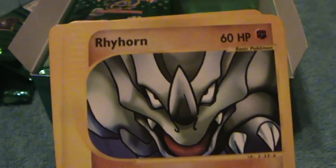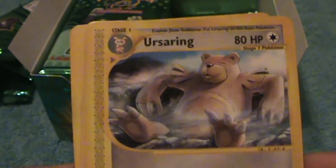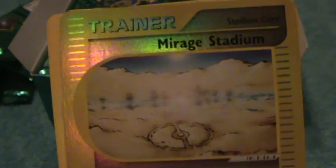Okay, here is Dunsparce, Rhyhorn, Ursaring, Slugma, Hoothoot, a Trainer, Alakazam, Trainer, and Trainer.